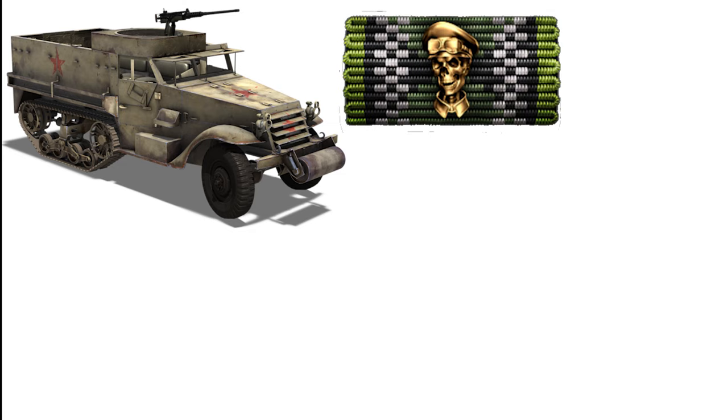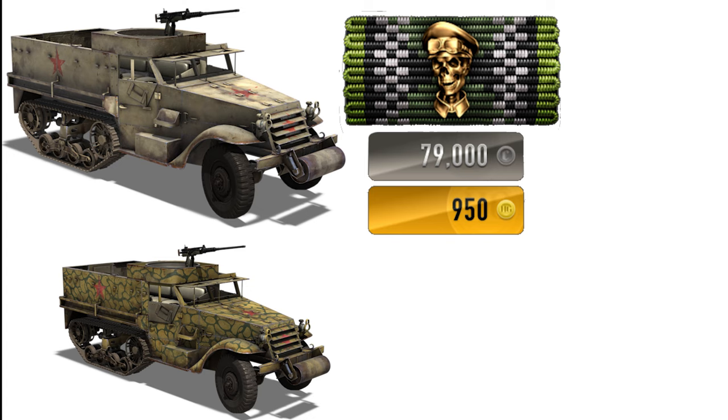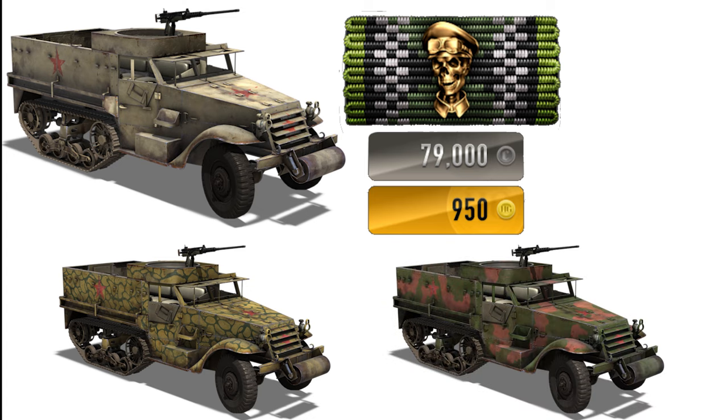Next, we are going to be talking about the Lend-Lease M3 Half-Track. The M3 unlocks at Chauffeur Ribbon Level 9. It costs 79,000 credits or 950 gold. The M3 also has two different camouflages: the Vesugan Light and the Kutuzov Two-Tone.